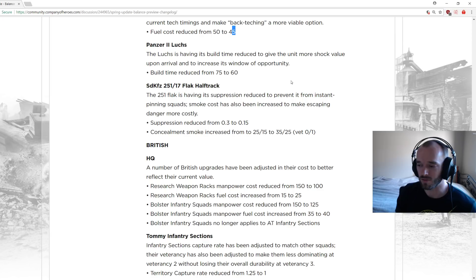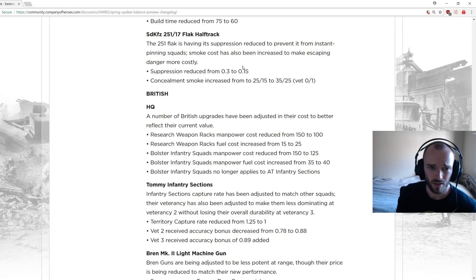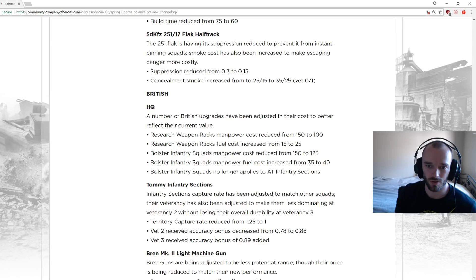Luchs build time reduced to give the unit more shock value upon arrival — basically reverting changes from the last patch, which also reduced its moving accuracy. Flak half-track suppression reduced by half. From playtesting I've heard this actually doesn't make much of an impact despite looking like a big change. Concealment smoke range increased from 25-15 to 35-25.